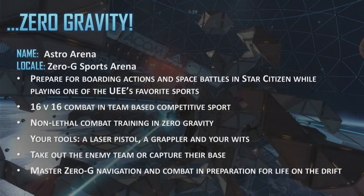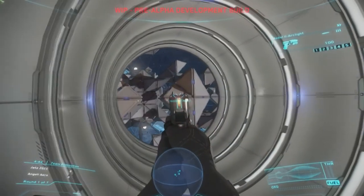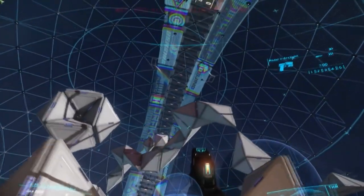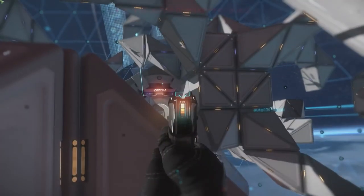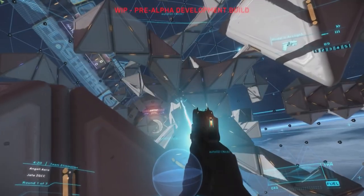Moving on to the Ender's Game Arena, also called the Zero-G Sports Arena. You'll be able to play entire games in zero-G. They also show off a cool pistol grappling hook — really just a tractor beam — which is what players use to get around. For the sake of brevity, I'm not going to include all of the gameplay here, but click the annotation to go to the Zero-G Arena demo snippet from the presentation.